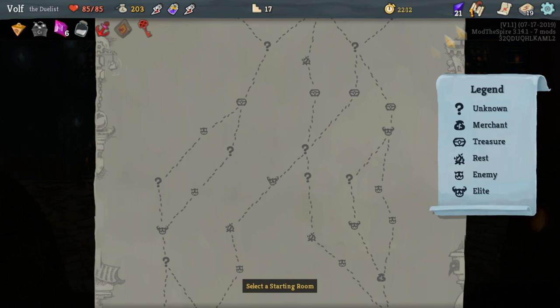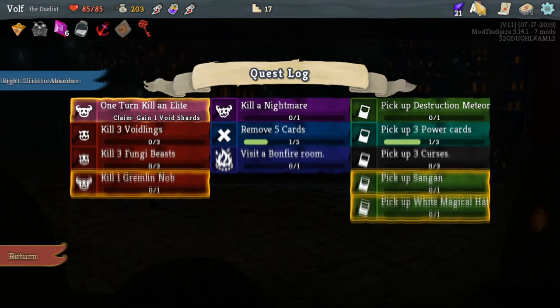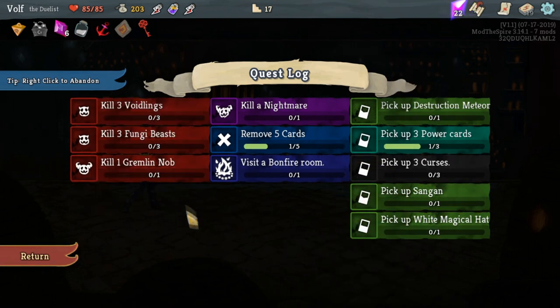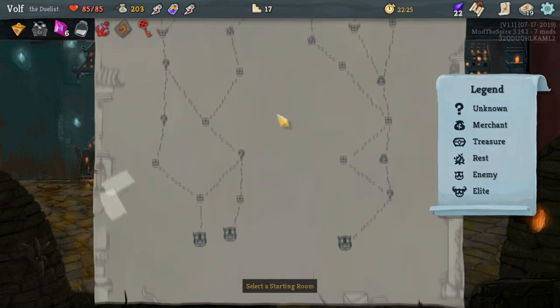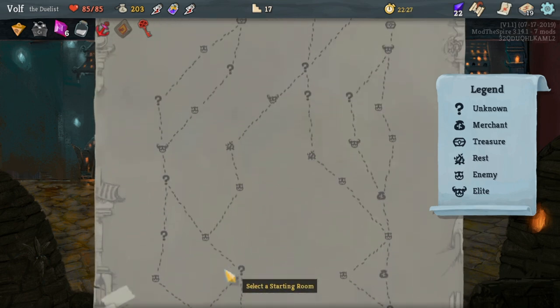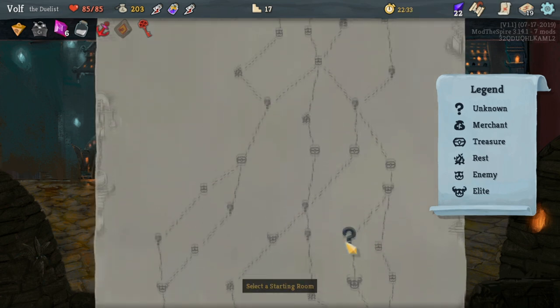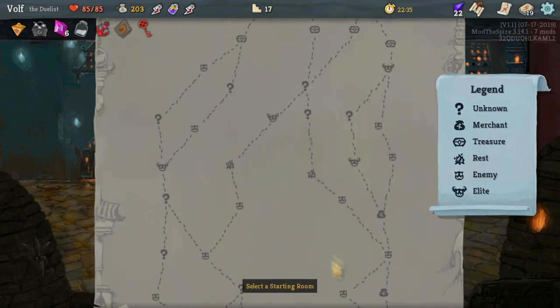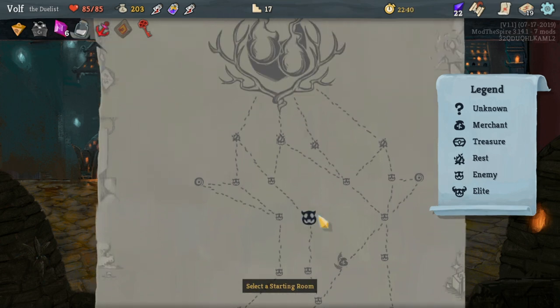That looks pretty hot. But if you guys beat this, you unlock Endless Mode, which is basically one of the mods I have. Endless Mode basically means you just keep on climbing and climbing. If you don't hit it, you just end off at the heart. We're gonna stop it right there, guys. If you all enjoyed this video, slap a like and I will do a continuation until I die of this run.